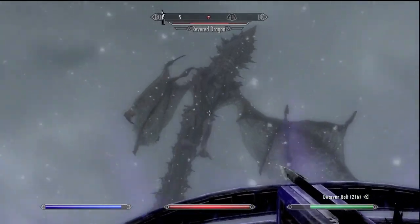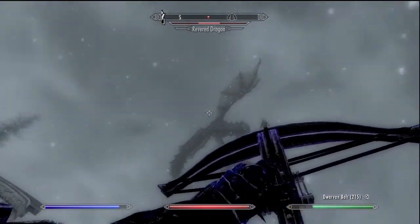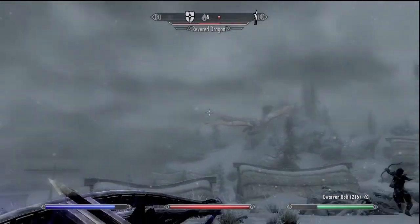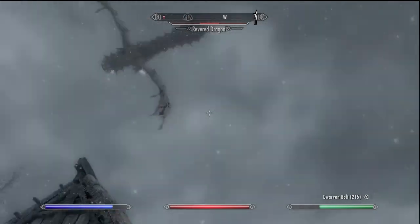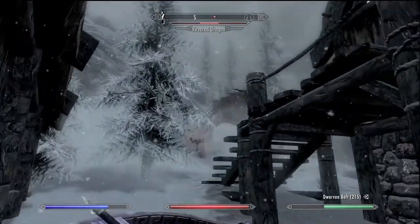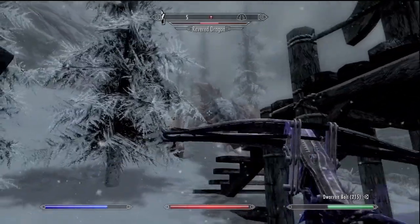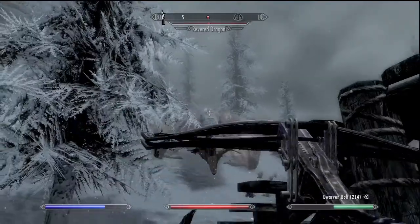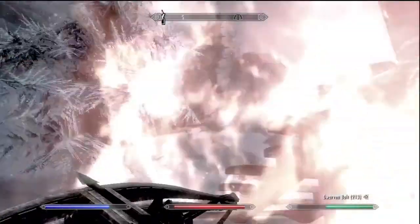It looks really cool and also has a pretty weird looking tail. I believe this is also the dragon that in the DLC goes underwater and then comes back out. It also has some kind of power that it shoots at you and it drains your magicka. As you can see, my screen is all purple and it actually drains your magicka.